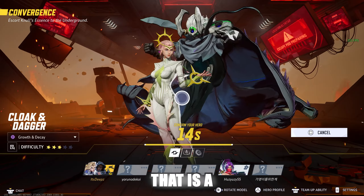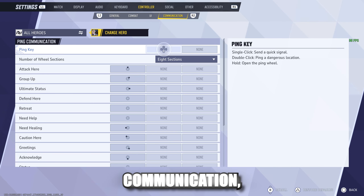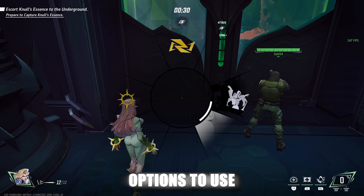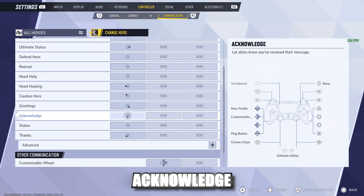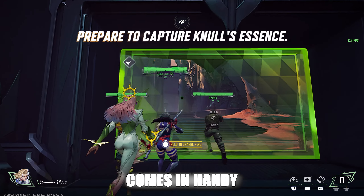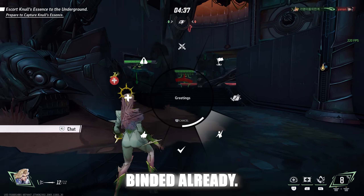There's also a UI setting that is a must-change. If you go back to Controller and then over to Communication, your default will be on four sections. You need to change this to eight — this will give you more options to use, so you can set things such as thanks, greetings, acknowledge, as well as your typical goal attack and I need healing. This definitely comes in handy because by default, things like thanks, acknowledge, and greetings are not bound already.